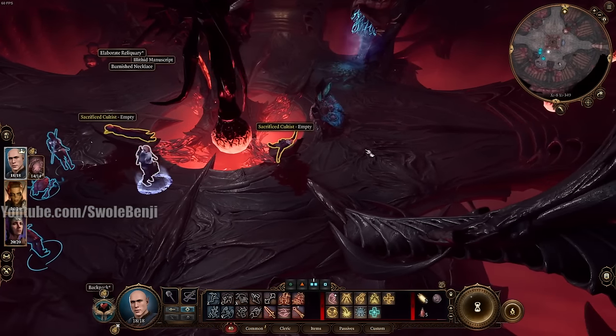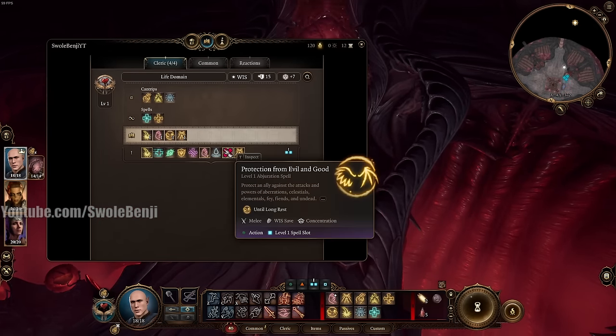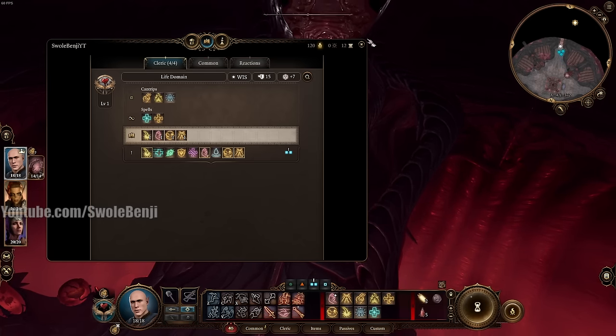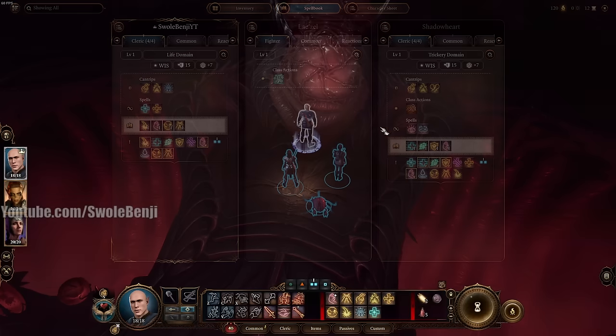Getting the XP for rescuing Shadowheart is exactly what we want to do early on. From here proceed south. Press Tab to go to the Spellbook, and on Shadowheart remove one of her spells and give her Command — you need Command for what we're going to be doing in just a bit.